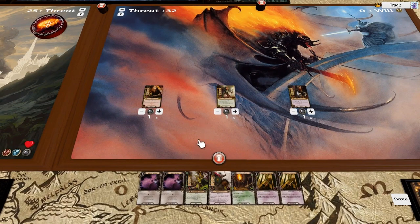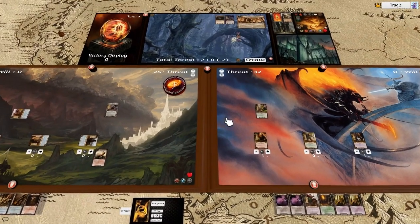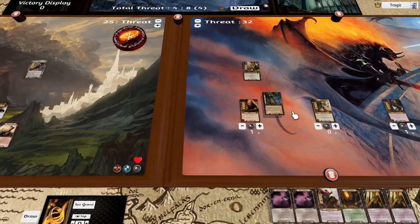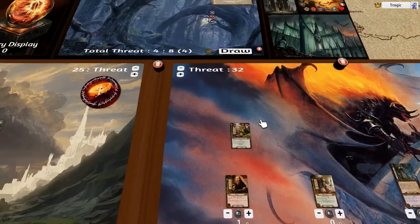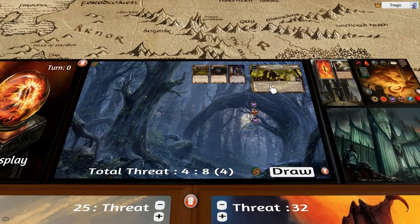Over here we have an absolutely shockingly bad hand but this is what we're stuck with. We're questing for plus six. I also attach this to Dane — this has to attach to the person with the highest threat and he's got to pay two to ready. We're still plus four — that's nice. We're going to travel to the Water Course; when it's the active location all treachery cards affect both players.